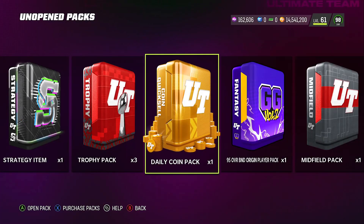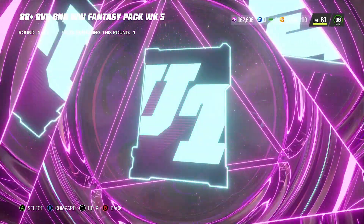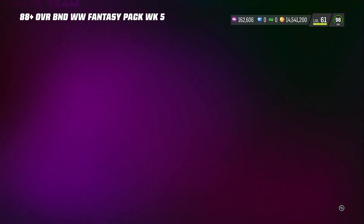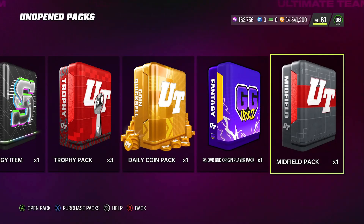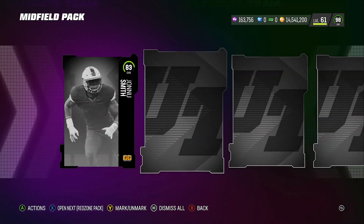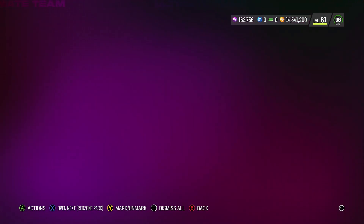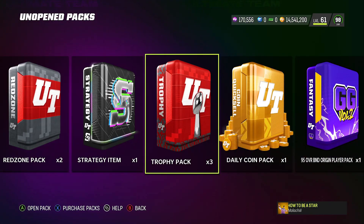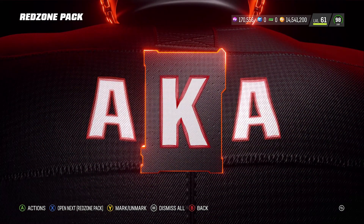That sale should get me around 100k in free coins. Now opening the 88-plus pack from the wild card weekly solos — I pulled an 88, which doesn't matter much so I'll quick sell for training. That's about 1,000 training points. Then opening the midfield pack — I got an 89, not worth much, going for about 15k, so I'll quick sell for training.